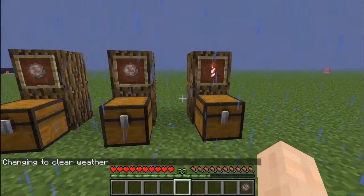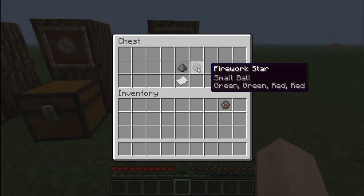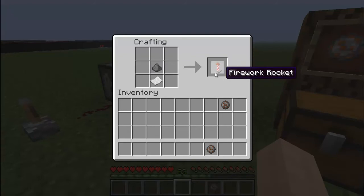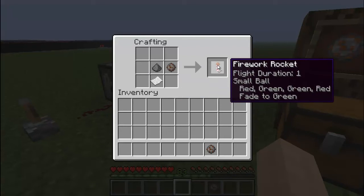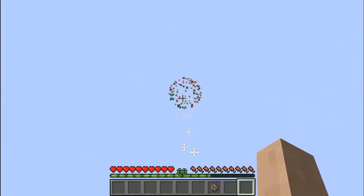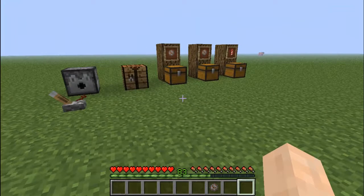Now you'll notice it'll fade to green. The final step — once you have your firework star, with or without the fade — is to add gunpowder and paper. Just a heads up: if you add just the paper and the gunpowder without the firework star, it'll make a firework rocket you don't want, because you can't add the firework star after. Just add the star to the side and it'll make your firework rocket — flight duration one, small ball, red, green, green, red, fade to green — and you have your firework.